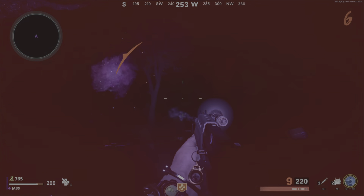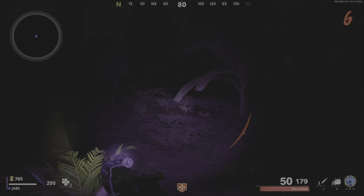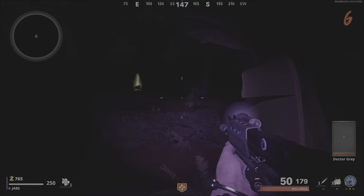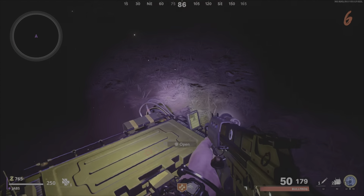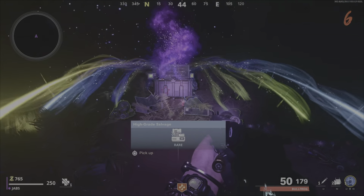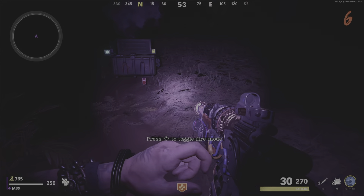Once you've got the gold crate spawned in, it contains the Ray K and free Juggernaut. You also get a bunch of free salvage when you do this. As you can see I'm about to open it up and everything flies out — here's the gold Ray K, you can pick that up.